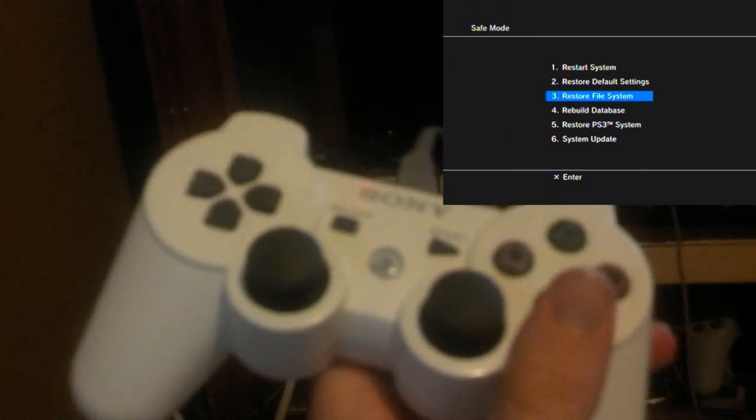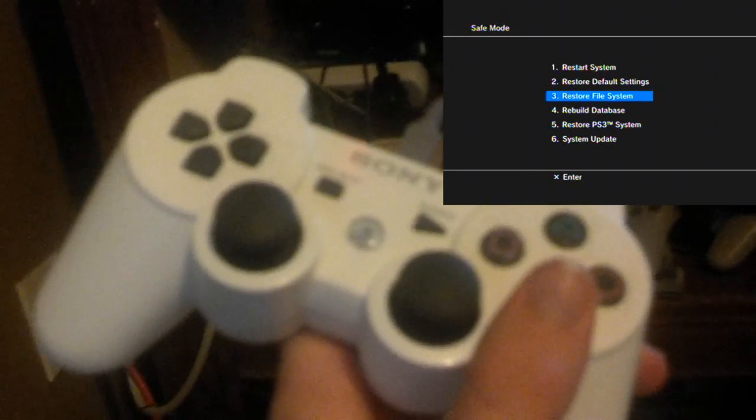Now that we're at the menu, you're going to want to select the third option that says 'Restore File System.' I don't think this really changes much in your PS3 — the main thing I noticed is that it changed my aspect ratio from 16:9 to 4:3. Anyway, select that third option, 'Restore File System.' It'll ask: 'Are you sure that you want to restore the file system on the system storage?' Yes — push X. It's preparing, please wait. This is just going to do a quick little run and restore your file system.